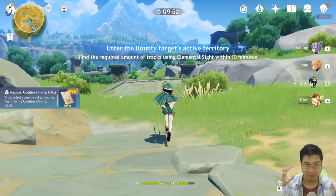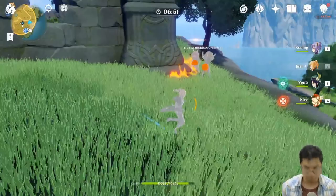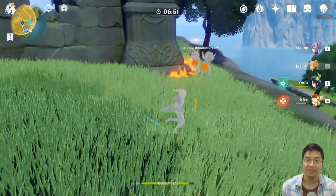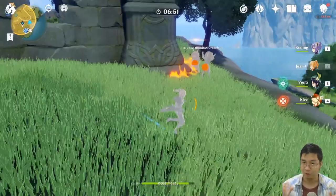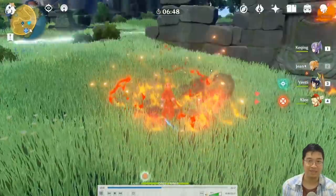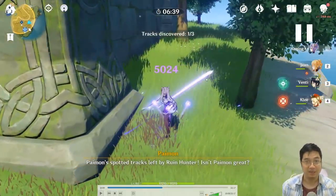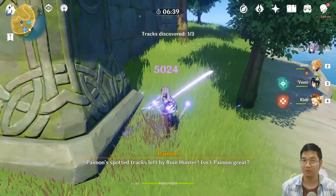The first time I did it, it took me forever to find the monsters because I didn't know you want to use the elemental sight — then you'll see a little gold thing on top of the monsters you have to kill. After killing those monsters, you'll be completing one out of three objectives. For example, killing this troll gave me tracks — 'discover one out of three.' There are other objectives similar to those, but always go for the gold indication.